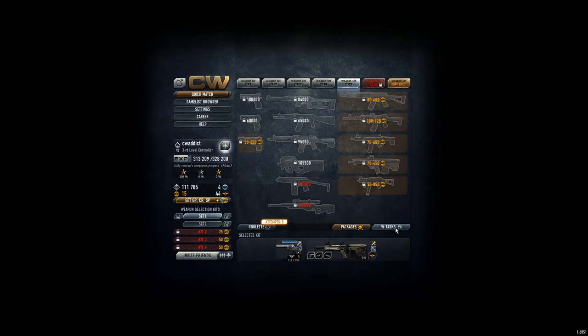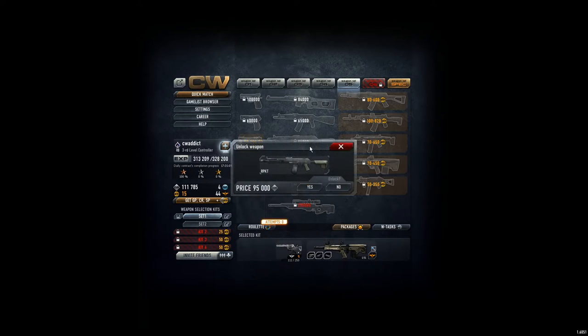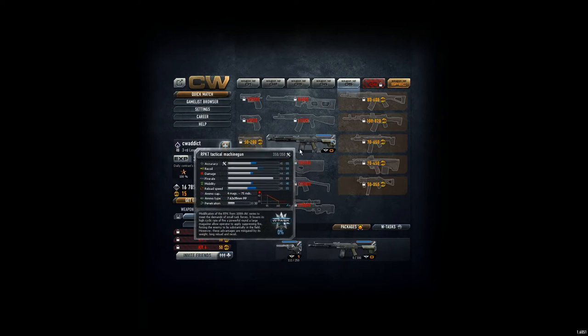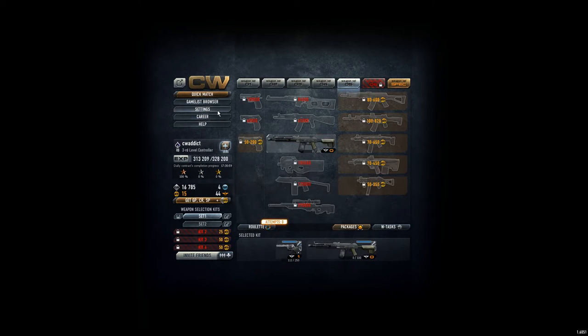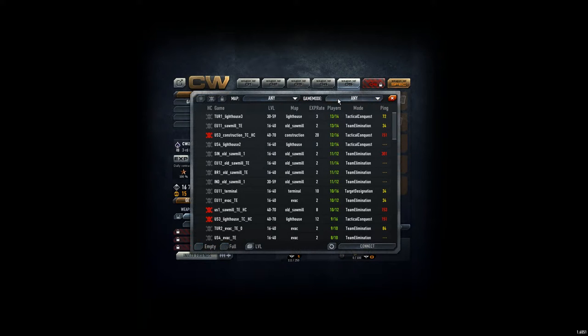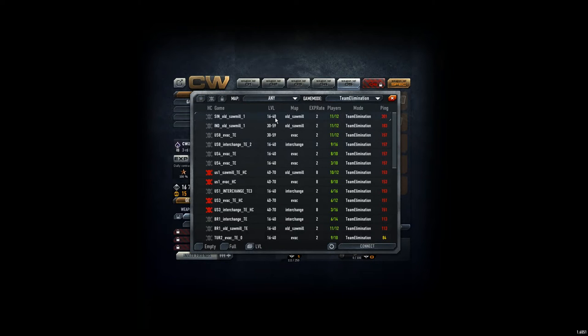I still have 110,000 credits after creating the clan. I unlock it, equip it, save the weapon set — and now we do the review of the RPKT in team elimination mode. I can still join the weak servers here, which should be fun with such a strong weapon.